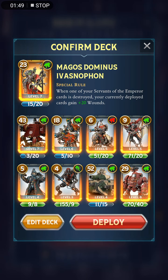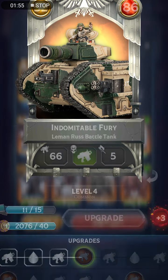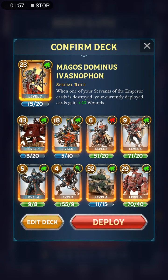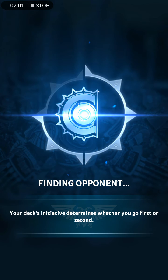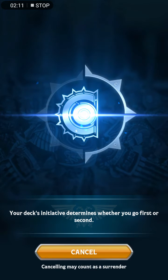We've got Magos Dominus as the warlord, and you also get extra points for vehicles such as the Lehman Russ, so I've included that as well. I don't have any Psykers in this deck currently, and Eldar do have quite a few Psykers, so that can be a bit of an annoying thing to deal with in this campaign.